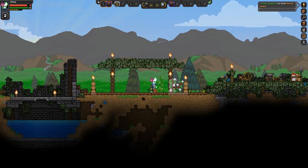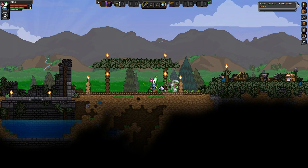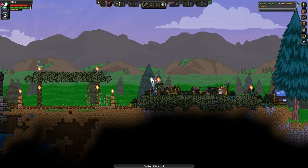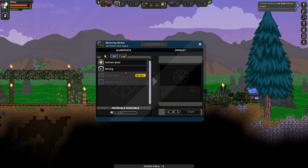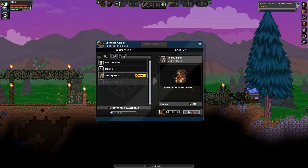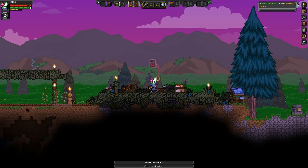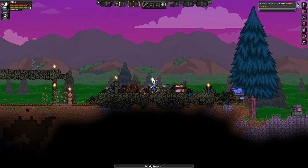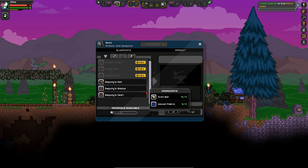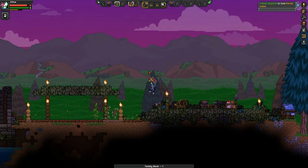So how you guys doing? I am very happy because our final piece of cotton has finally grown here, which means we can make the teddy bear. I've wanted this teddy bear for a long time and it's finally happening. Oh, this is going to be amazing. Teddy bear! Does it do anything or do we just have to give it to the guy? Oh, you can place it. Look at the cool little teddy bear. We got it. We got to take this teddy bear and turn it in for one of the quests later.